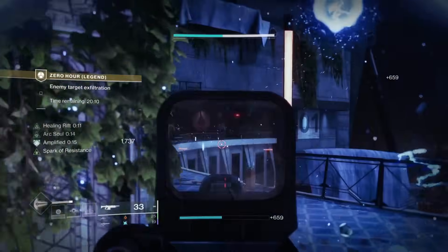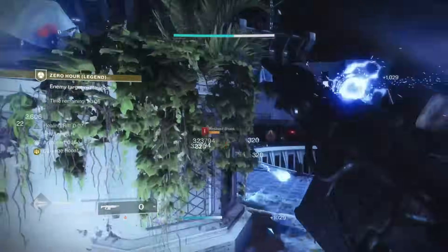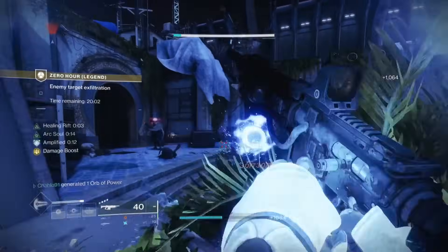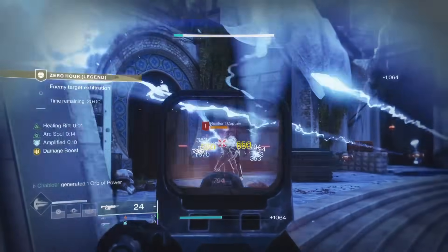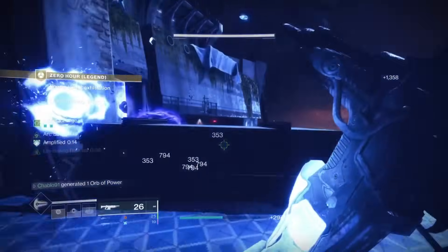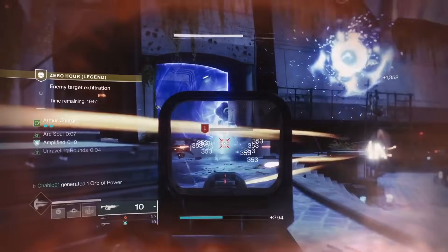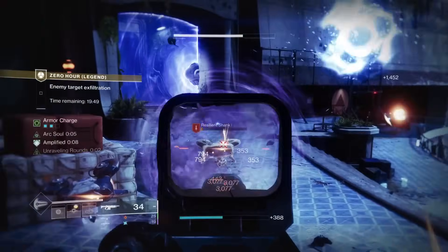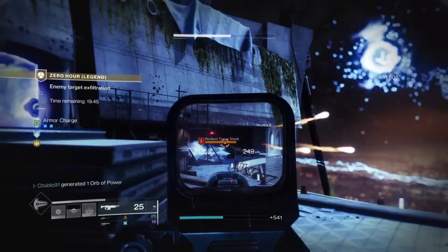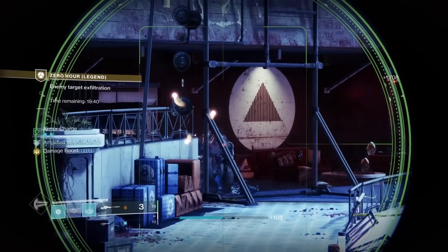You're going to be wondering how the hell this is possible. Well, there are two reasons for this video. One, to show something off. And two, to show you that literally, if there was no timer in Zero Hour, or if the timer was increased for Legend difficulty at least, it would make the activity too easy — because I'm literally doing that with the starter gun we get from Destiny, Kvostov.